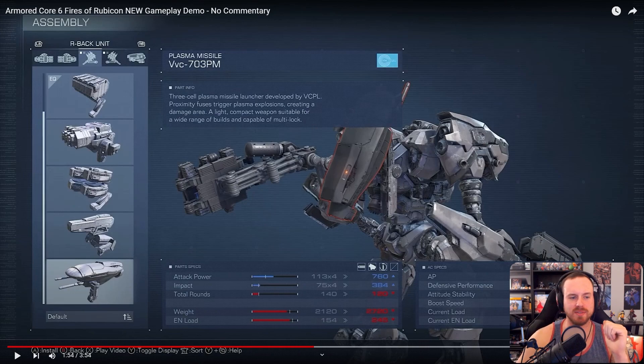Those are the plasma missiles the reverse joint AC was using. Three plasma missile launcher developed by VCPL. We're getting some company names here which I find interesting — I'm wondering what the company dynamic in this game will be. Proximity fuses trigger a plasma explosion creating a damage area. A light, compact weapon suitable for a wide range of builds and capable of multi-lock.